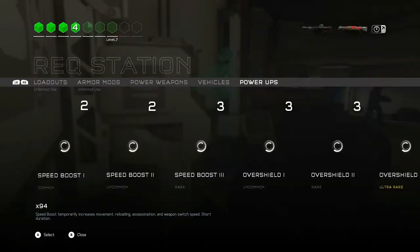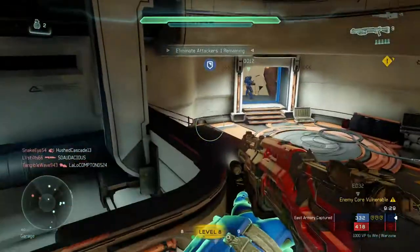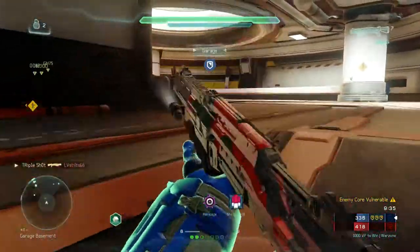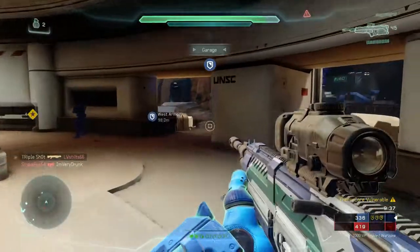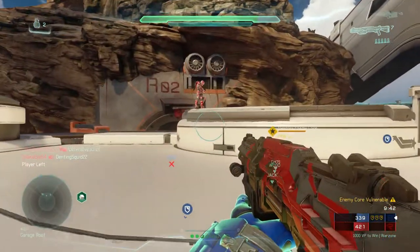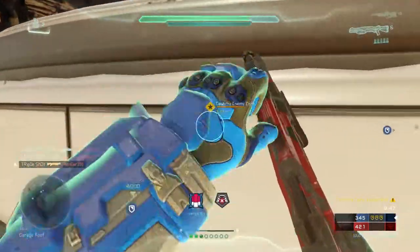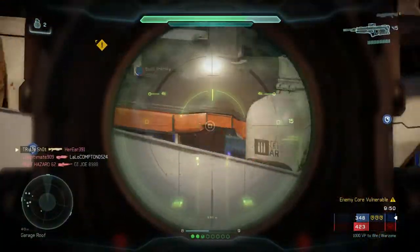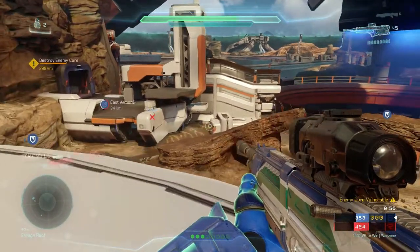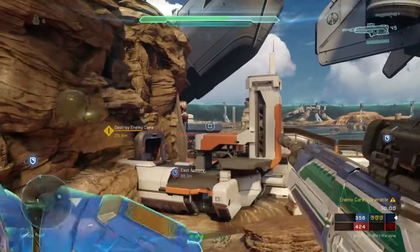I just ran out of sniper ammo so I grabbed my DMR — basically a sniper rifle, it's amazing. I was under some pressure because I saw the garage only had one guy, so I immediately spawned in over shields. If you feel pressured at any point, spawn in over shields or active camo. Over shields are probably better because you can move more openly and shoot more freely, but active camo is also a very solid choice.